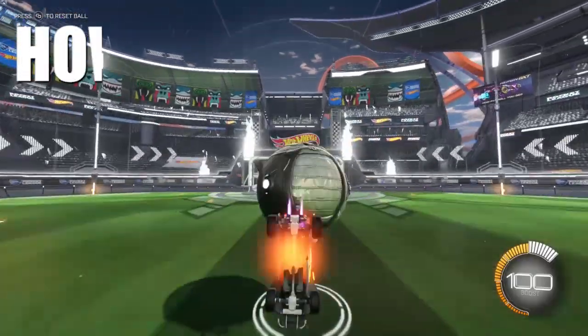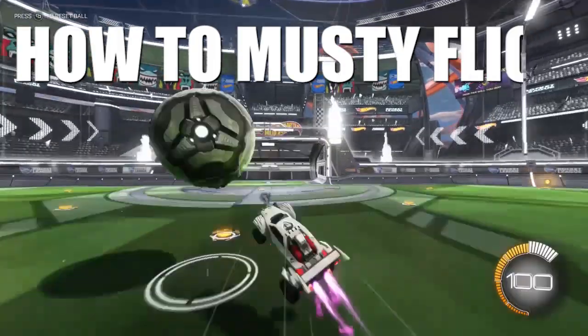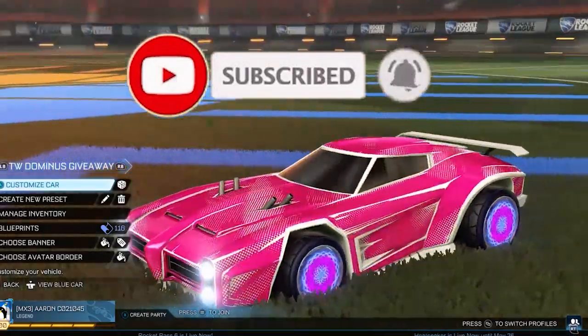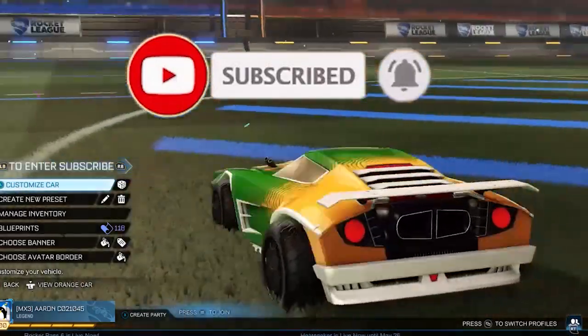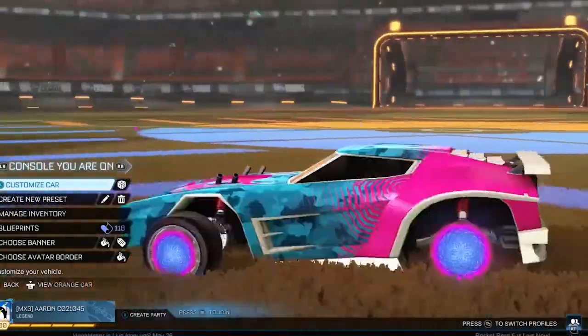In today's Rocket League video I'm going to show you how to musty flick. But first, I'm giving away a Titanium White Dominance account — all you have to do is like, subscribe, and comment below what console you're on. It will be announced at 1,000 subscribers. Good luck, let's get right into the video.